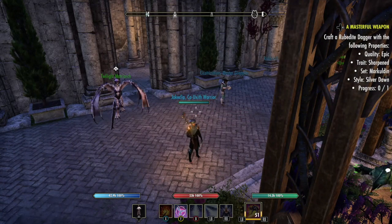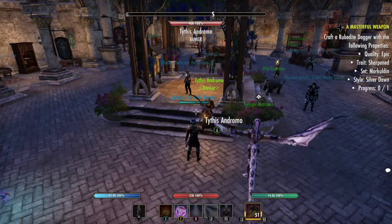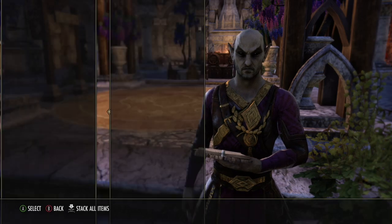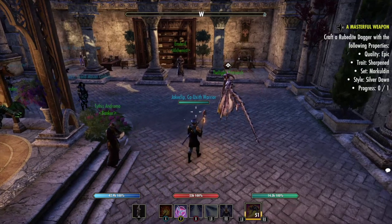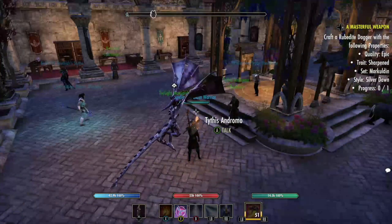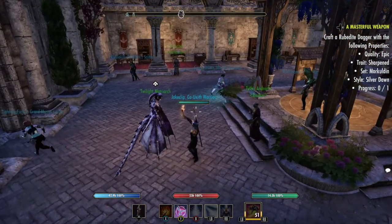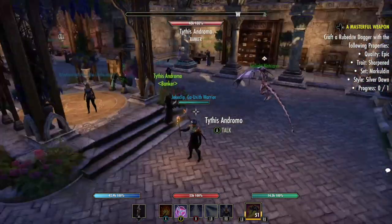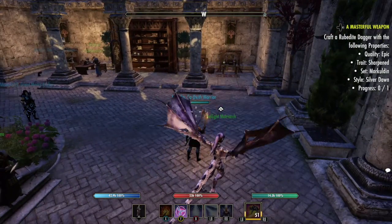Another big thing I strongly recommend: when you pull gear from a dungeon, do not just deconstruct it if it's a higher inspiration gain item. Put it in your bank — just talk to your banker and chuck it in. Then pull it out on another character and deconstruct it there if it's a high inspiration gain item. Same applies with learning different traits — just chuck those in there too.